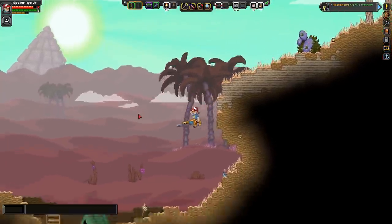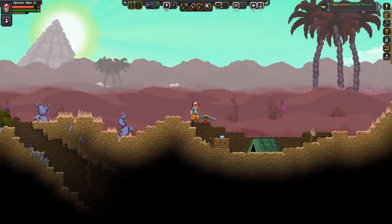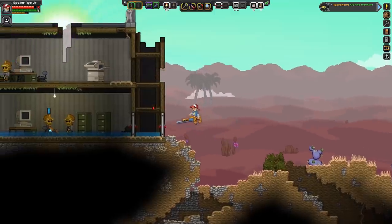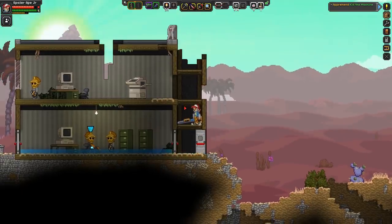So we just have to go over there now. This is actually Kid the Machine - this is the end of the bounty. We must be careful here, this looks like a proper dungeon with a photocopier and printer. It's got a very 80s vibe to the 1.4 update.